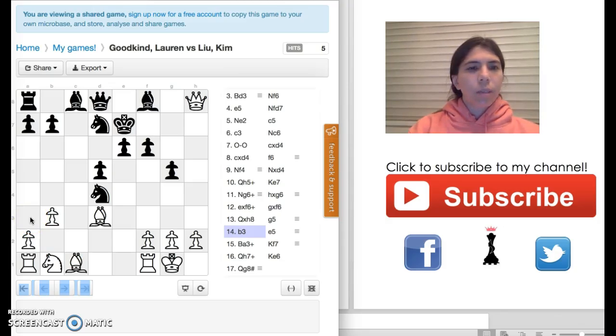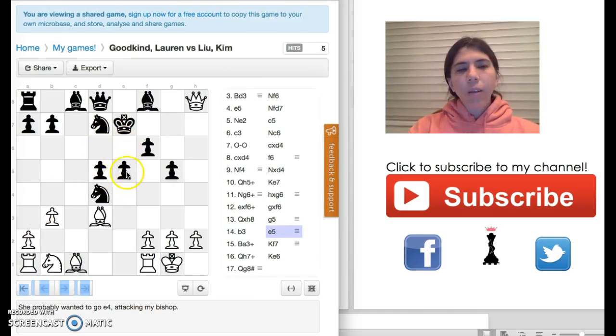Kim decided to go to E5. I think she moved this pawn because she wanted to move the pawn to E4 to attack my bishop. Once my bishop goes to this square, her knight could take it. Actually, I think my bishop is trapped.